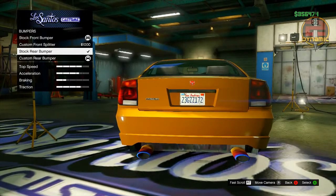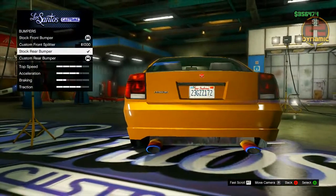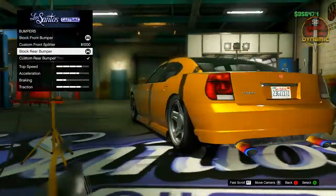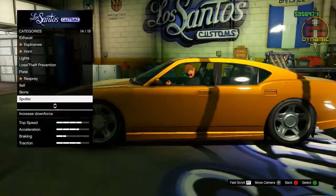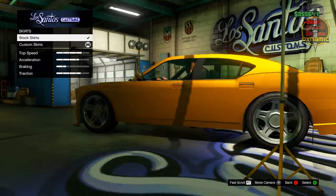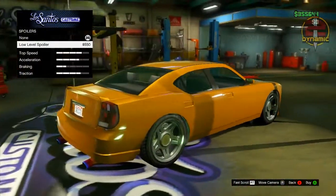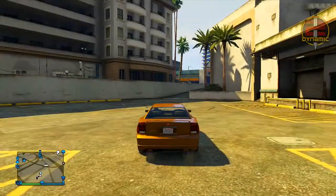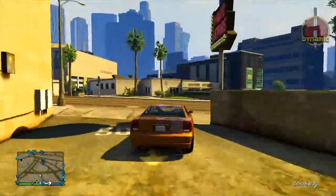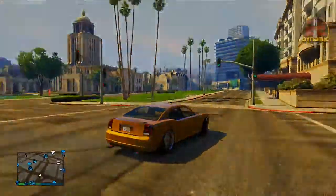Once the bumper is removed, press A on the stock one, and now you have the bumper equipped but it's completely gone — the exhaust now stick out, making it more unique. Now we are going to remove the skirts as well. Go down to Skirts, select one of the skirts you are currently not using, then hold down RT and press up and down really fast until the skirts get completely removed. Then press A on the stock skirts. There you have it — the Bravado Buffalo with exhaust sticking out more than usual because the bumper is gone, and with the skirts removed. This is also a current modded vehicle that people were modding into the game.